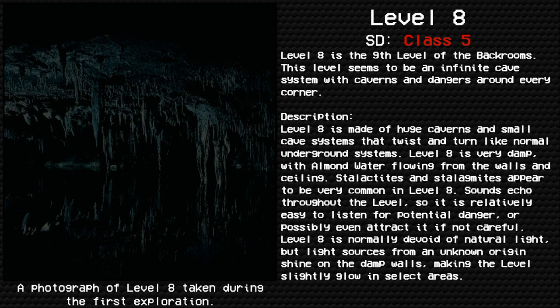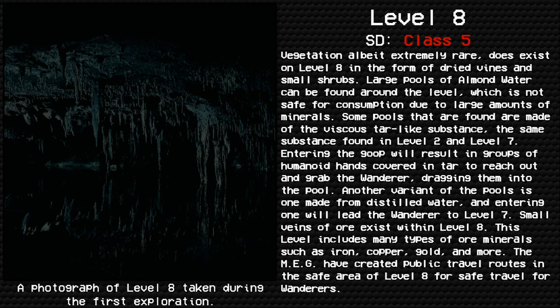Level 8 is normally devoid of natural light, but light sources from an unknown origin shine on the damp walls, making the level slightly glow in select areas. Vegetation, albeit extremely rare, does exist on Level 8 in the form of dried vines and small shrubs.